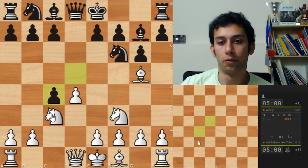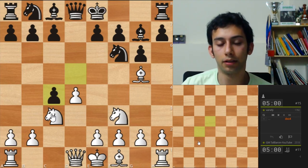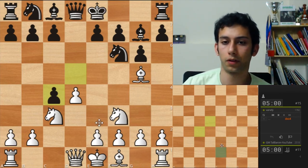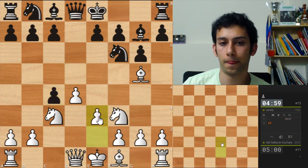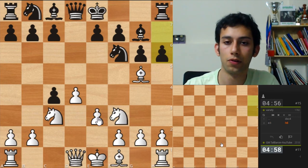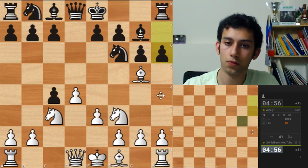Okay, I'm black. I'm white. Play d takes e4, so I'm white. I think e4 is the main move, but I don't know. Probably it was e4.